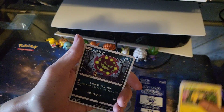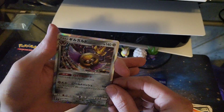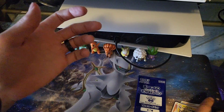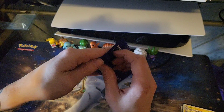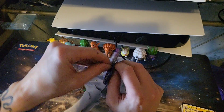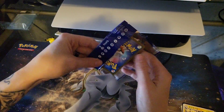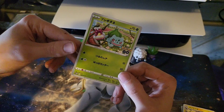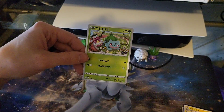Another Joltik. There we go — a rare card, it's really cool. So nothing too crazy out of those. Let's see what our promo card is for Pokemon Go here — and it is a Bulbasaur. Thanks for watching and I'll catch you on the next one.